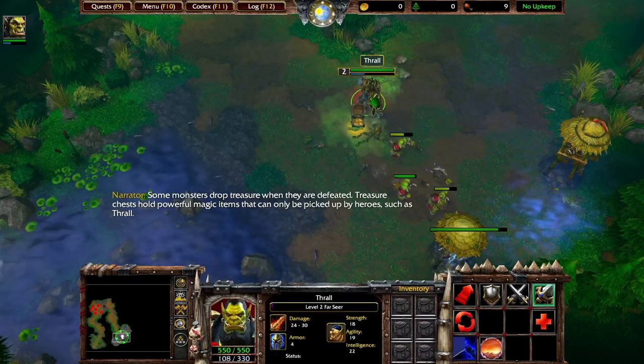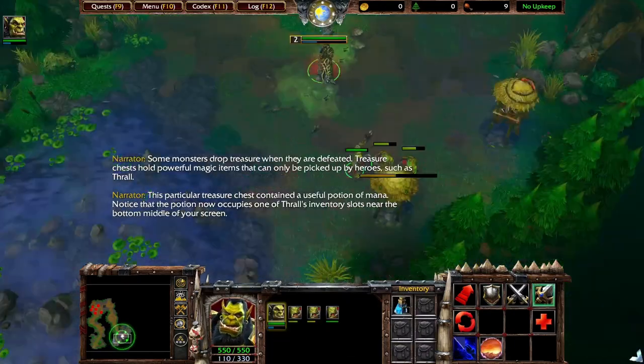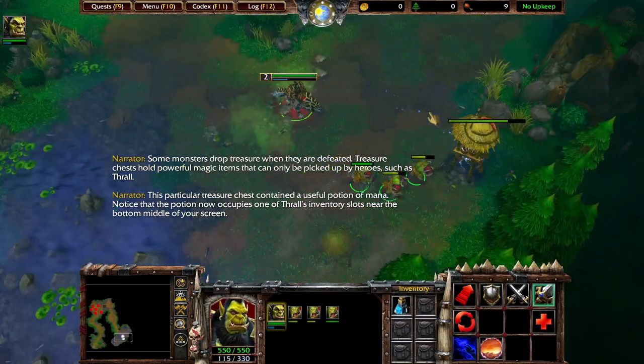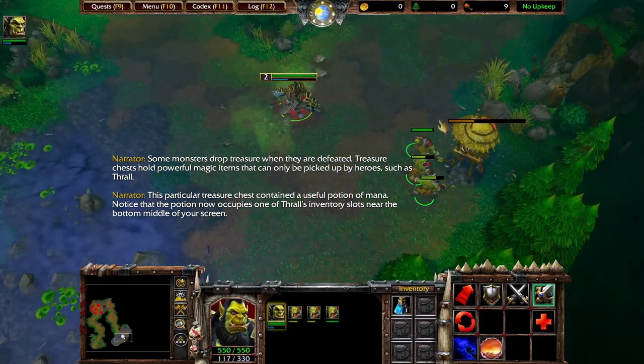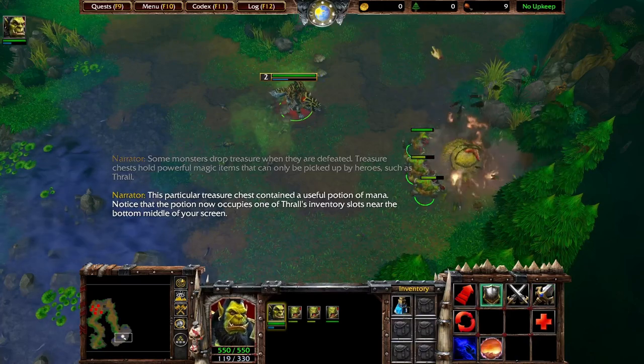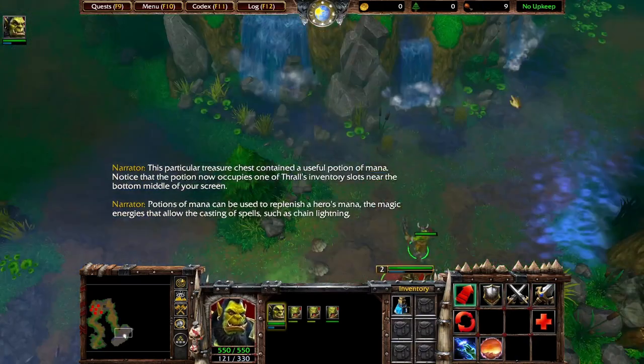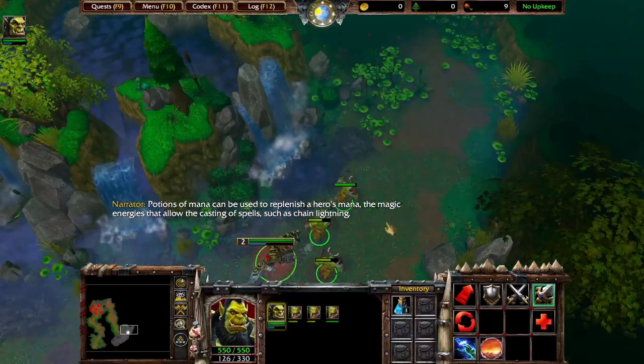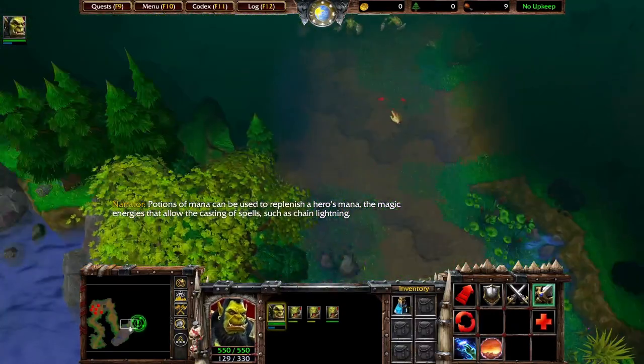Some monsters drop treasure when they are defeated. This particular treasure chest contained a useful potion of mana. Notice that the potion now occupies one of Thrall's inventory slots near the bottom middle of your screen. Potions of mana can be used to replenish a hero's mana — the magic energies that allow the casting of spells such as chain lightning.